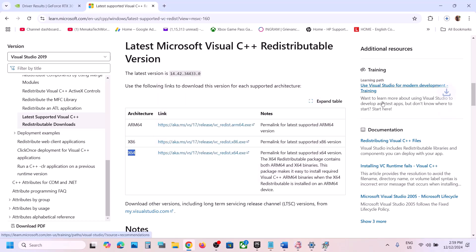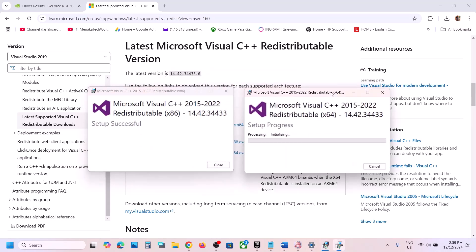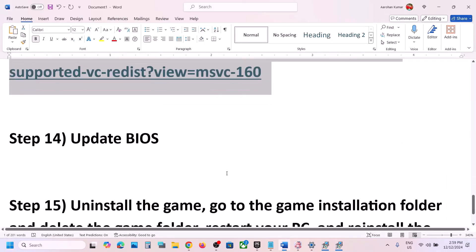Also download the x64 version and run that exe file as well. Click Repair or Install as appropriate and let both installations complete. Make sure both are installed, then restart your computer — the restart is mandatory. After the system restart, launch the game.